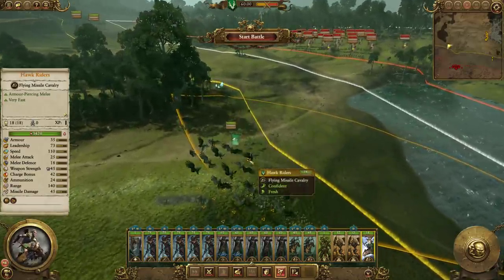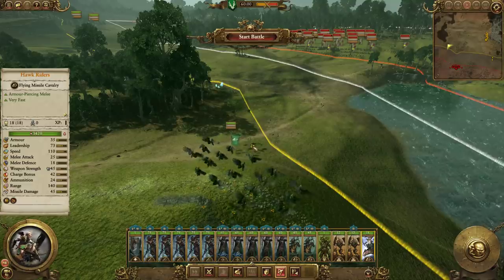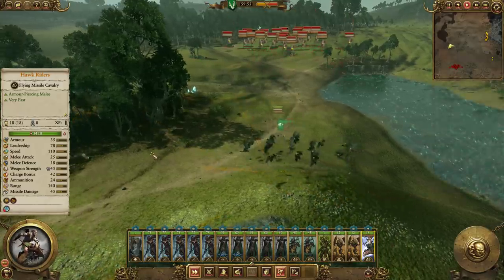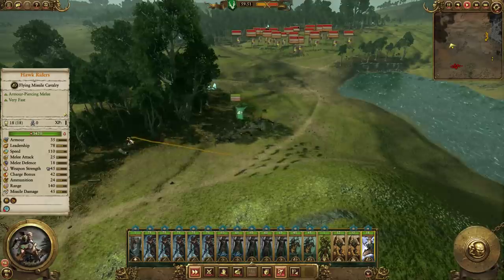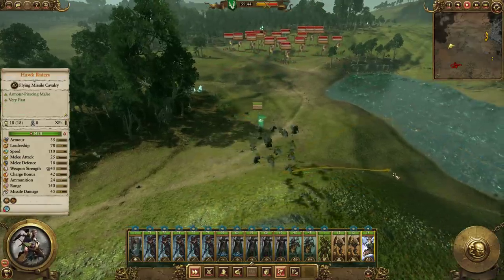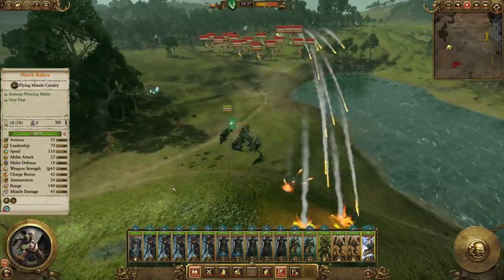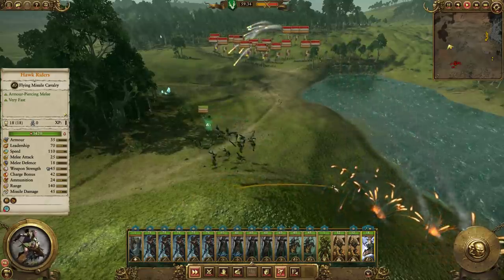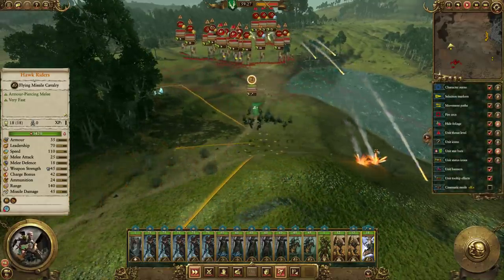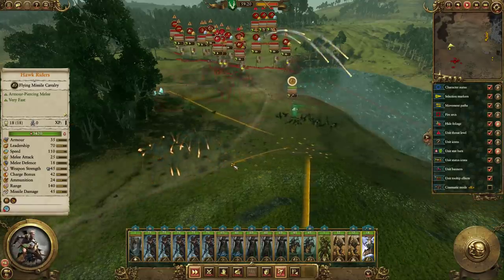If I can use these guys to skirmish, because they can outrange the Outriders just by a little bit, if this one can take out one of the Outriders in a skirmish that would help. If we move from side to side the Hellstorm Rocket Batteries shouldn't be able to hit us. With them shooting at us they're not going to move. The rest of the army is going to move though. Make sure you hold down spacebar to see what the range of the other troops are.